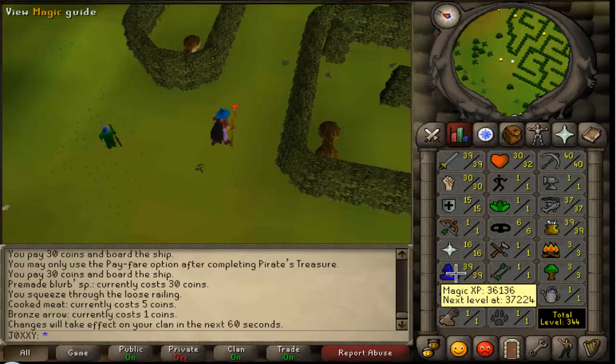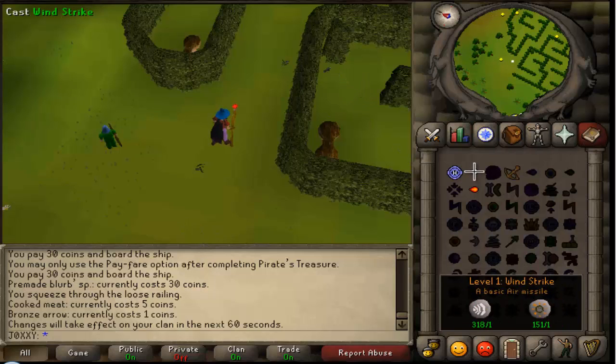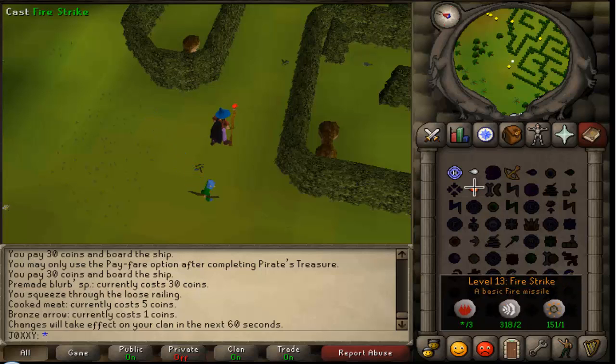Now how I did this was I used windstrike until I was level 13, and basically I did this at a place underneath Varrock. It's like a sewage kind of system and there's a place where you can safely mage zombie-kind-of things across a water area. So yeah I did that until I was level 13.